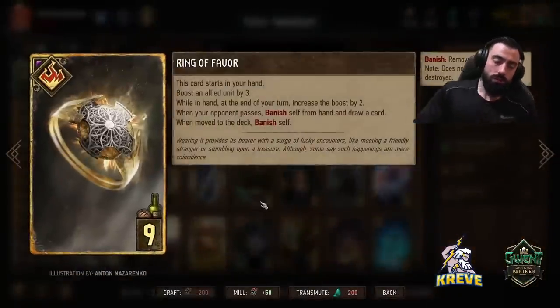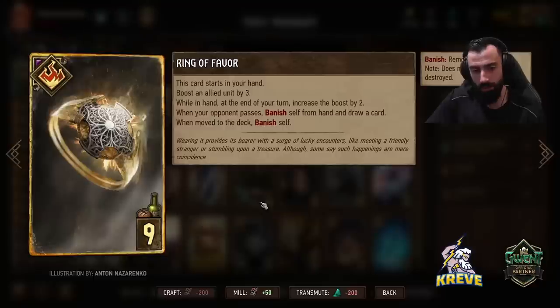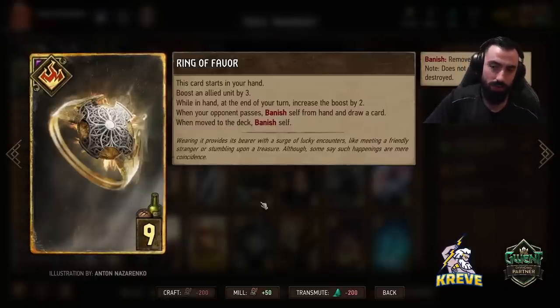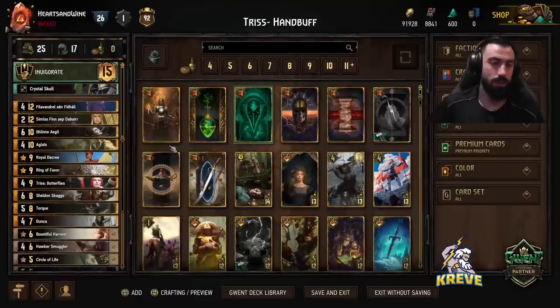The biggest challenge when playing hand buff decks is getting round control round one. Now that we don't have to run Devotion, I added Ring of Favour into this list to help get round control. We like to play really deep into round one with this deck to ensure we get round control, so Ring should get really big for us. And if we didn't play it and our opponent passes, it banishes from our hand and we get to draw a card — so it gives us consistency too.